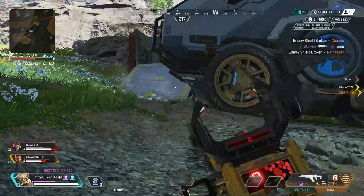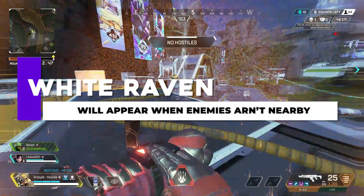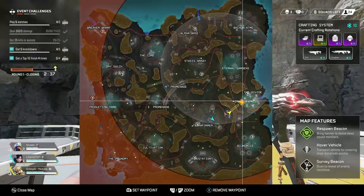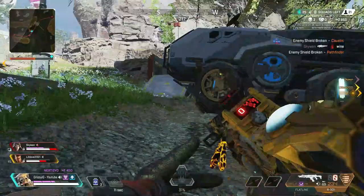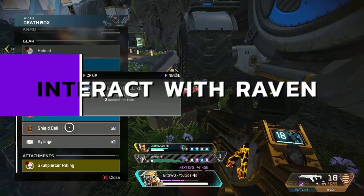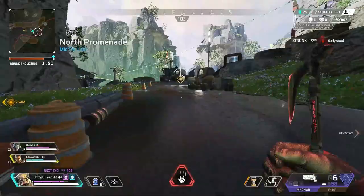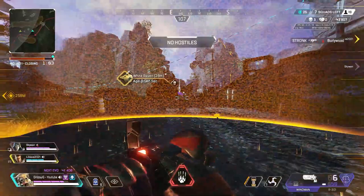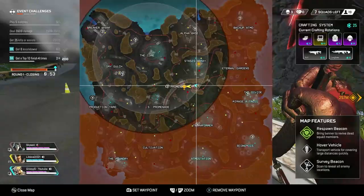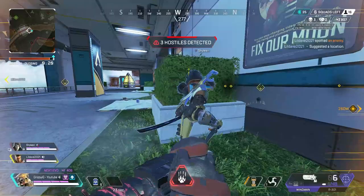Bloodhound's second passive is the White Raven. When no enemies are around, a White Raven will appear, shown both in-game and on the map. Make sure you're constantly checking your map for the white glowing circle revealing the White Raven. If Bloodhound interacts with the bird by scanning it, they receive a 25% ultimate charge and their full tactical cooldown back. This 25% boost to your ultimate is basically an ultimate accelerant, so also make sure you're picking up ultimate accelerants to have Bloodhound's ultimate ready for most fights.